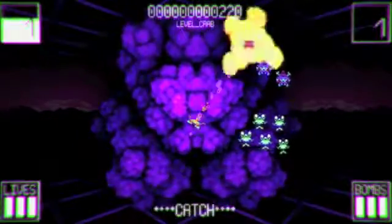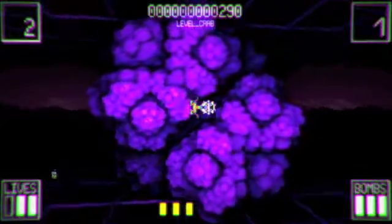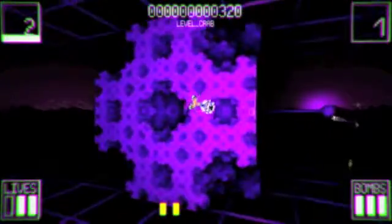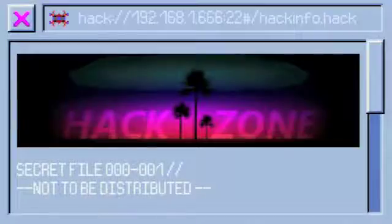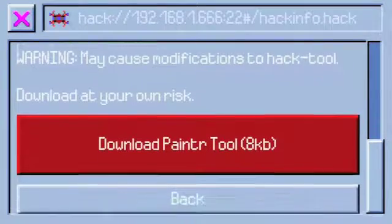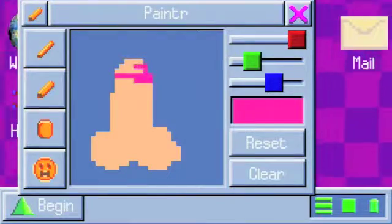But that's fine, as the mysterious individual watching doesn't expect perfection. Instead, he'll reward you based on fairly simplistic scores, which not only unlock the next level but new hacking tools as well. For example, the first reward is a painting program that allows you to customize a ship in a small box. If one wanted, they could simply fill in the box with a single color.